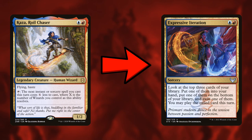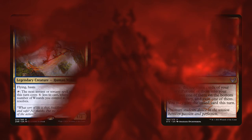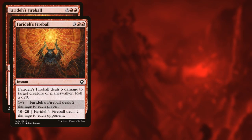Next, we're going to take out Kazoo Royal Chaser for Expressive Iteration. Kazoo just doesn't do much here — reducing the cost of spells isn't what I care about in this deck. Expressive Iteration is one of the best card filterers in standard, getting you two cards for the price of one. A quick tip: play it before your land drop. That way you can exile the land, put a card in hand, put a third card on the bottom of your library, and then play the land from exile.